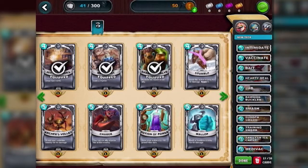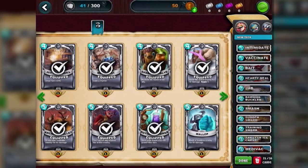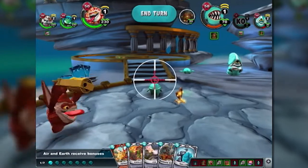We're going to draw some obvious comparisons to Hearthstone, because they both follow a very similar gameplay formula. You build a deck of 30 cards, and each card costs a certain number of crystals in order to play it. You gain crystals each round that allow you to play more powerful cards as the game progresses. However, there are a few key differences that set Battlecast apart.